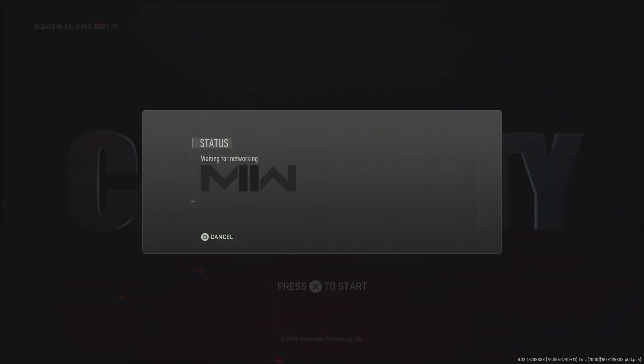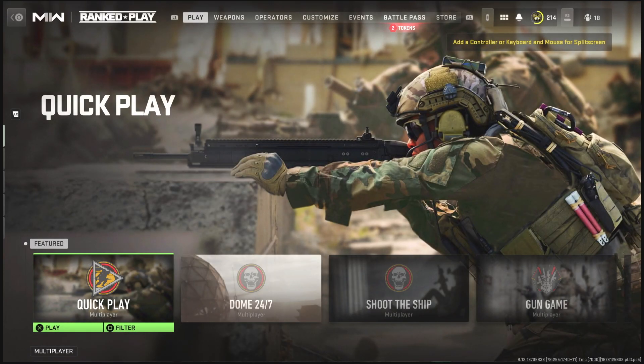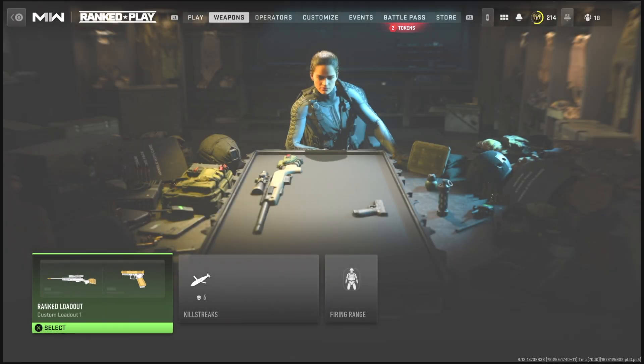A message is then going to pop up. Once this message pops up, hit X on it and wait until you see 'Lead Play' in the left-hand corner. Then press Circle on this message, and once you have hit Circle it will bring you to this screen.